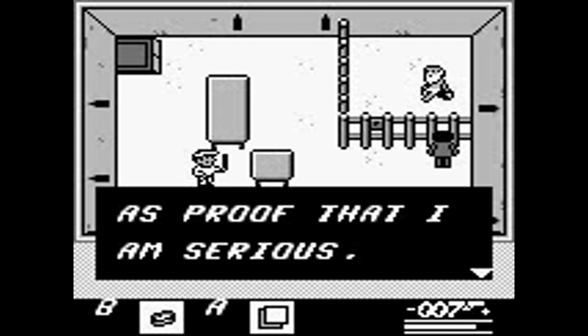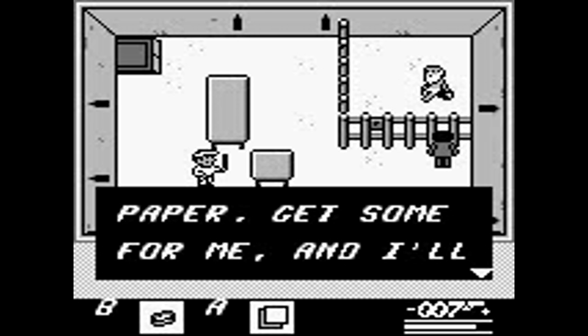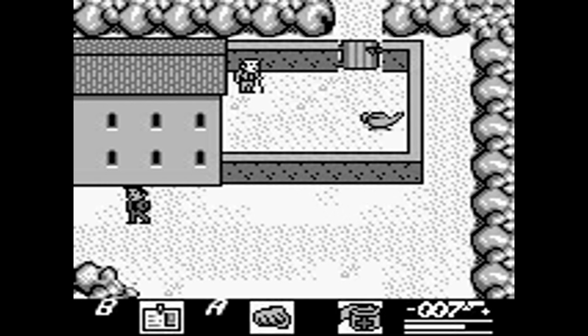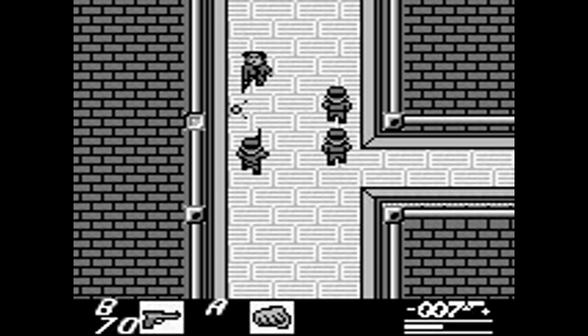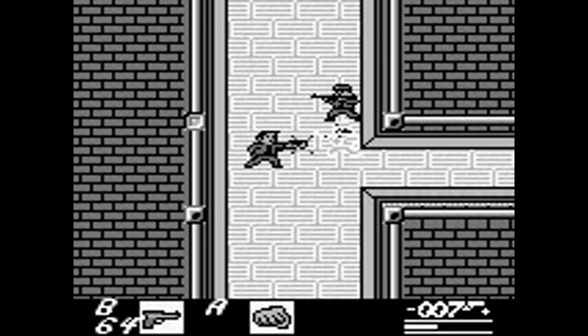007 is an action RPG in the vein of the Zelda series, rather than being an action platformer or shooter, which are the genres Bond is most comfortable in. You'll travel to a few different locales all over the world, solving small puzzles, collecting key items to advance, and using that license to kill on various goons. At your disposal, you'll have a few guns like a pistol, machine gun, rocket launcher, grenades, and machete.